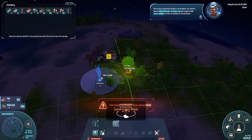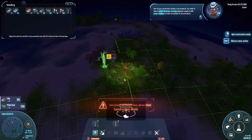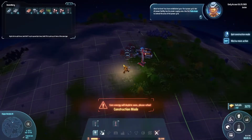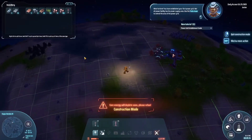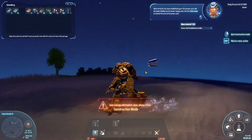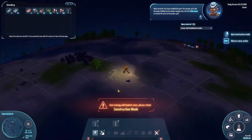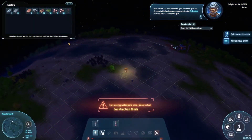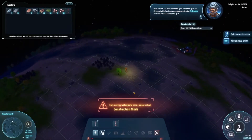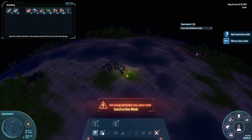Wind turbine — there we go! Boom, go forth, give me power and give me copper. You have established your first power grid. Not all power facilities have power supply — use the Tesla tower to extend the area of the power grid.